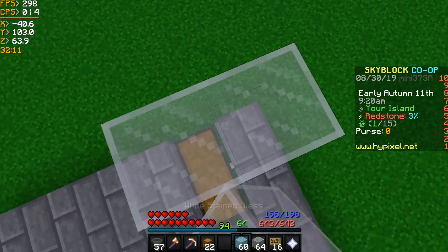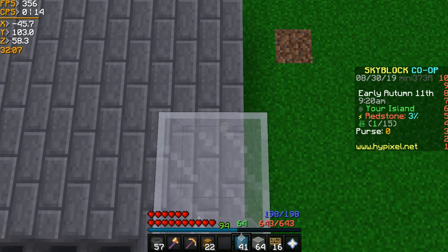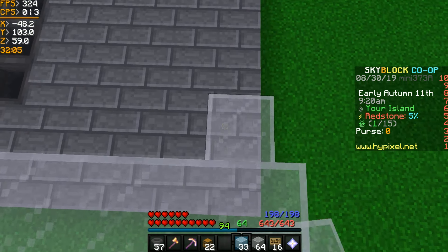Next, we're going to need a wall that is 6 blocks tall. I'm using glass because I want to see the farm working, but you can really use whatever block you want.